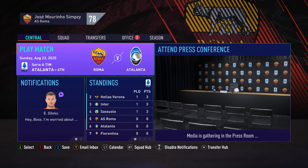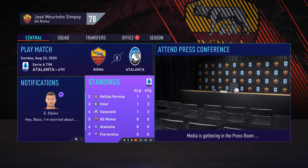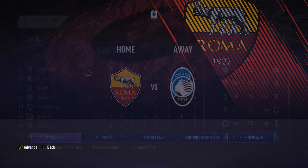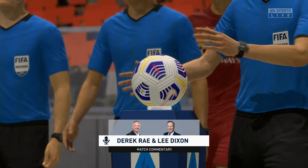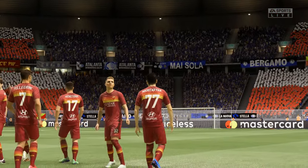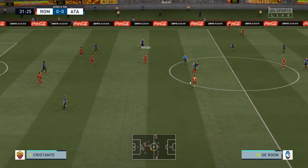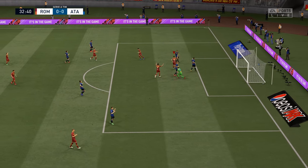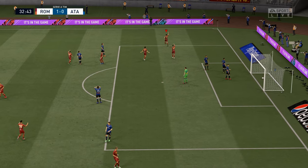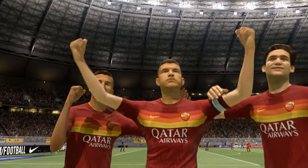First match of the Serie A season — we face Atalanta. We are in the Europa League this season, thank god we're not dealing with that crazy Conference League stuff. Let's get stuck into Atalanta. Veretout, Cristante — Cristante sends through Edin Dzeko one-on-one. He shoots, he scores! Edin Dzeko on his Jose Mourinho debut, just before the 33rd minute — puts his laces through it, he scores. The former Manchester City man puts his name on the scoresheet.